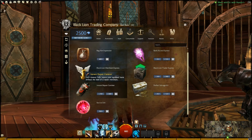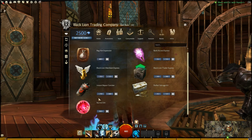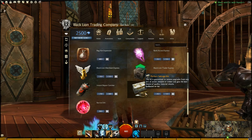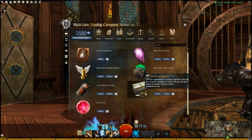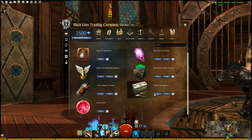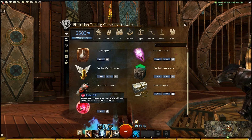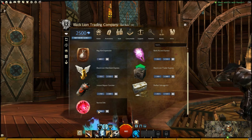The Instant Repair Canister fully repairs your equipped items without needing a repair merchant; one for 70 gems or five for 300. The Perfect Salvage Kit is guaranteed to remove upgrades from any armor, weapon, or trinket and gives the best chance of quality material returns — bind on use; one for 35 gems or five for 125. The Revive Orb revives your character from death slowly and cannot be used in World vs. World or PvP; one for 250 gems.